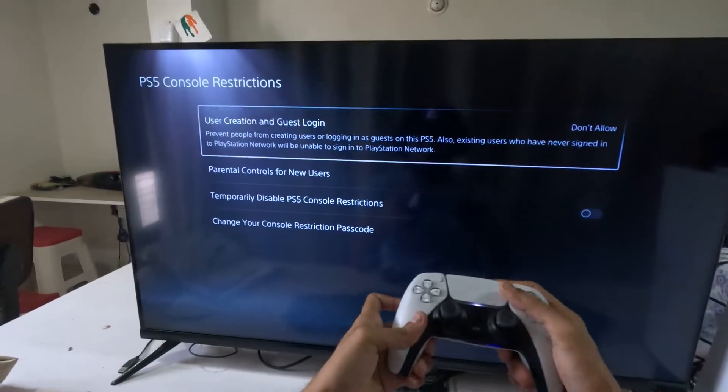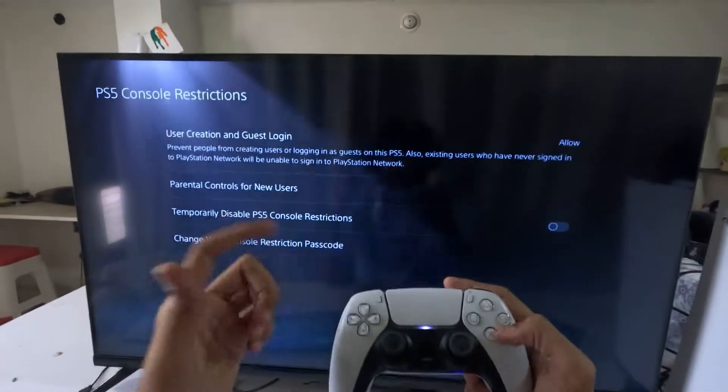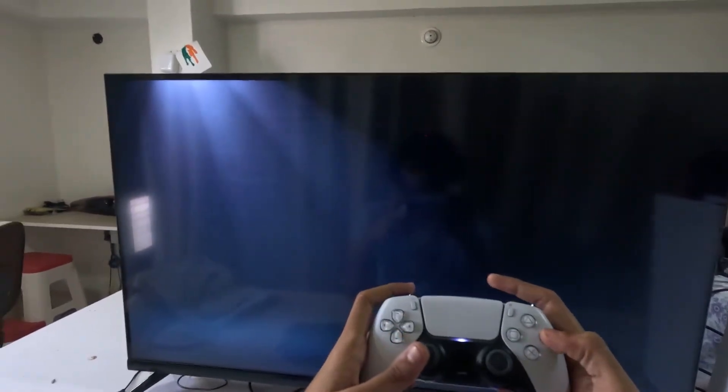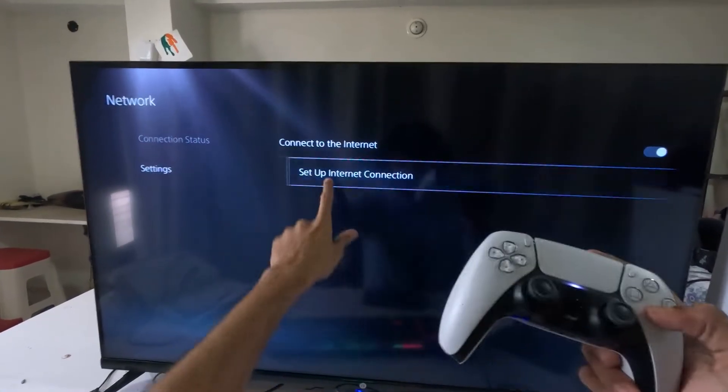Press 1, 2, 3, 4. From the User Creation and Guest Logins option, you need to select Allow. Once done, just go back to the main Settings. Now select Network and choose Settings on the right side.